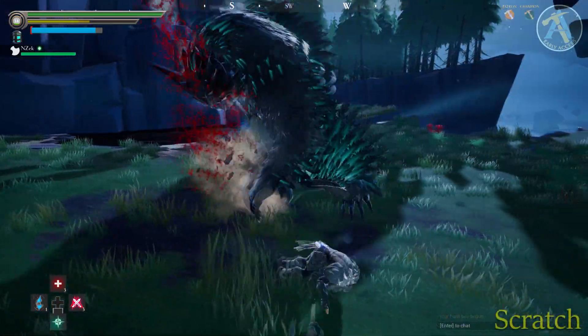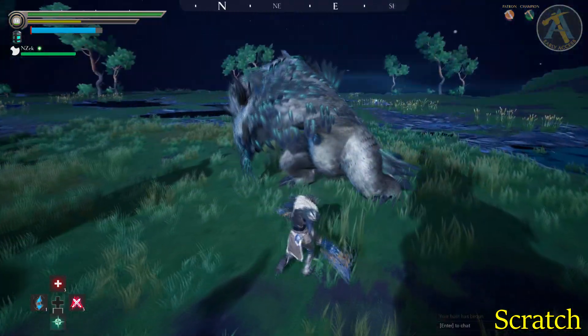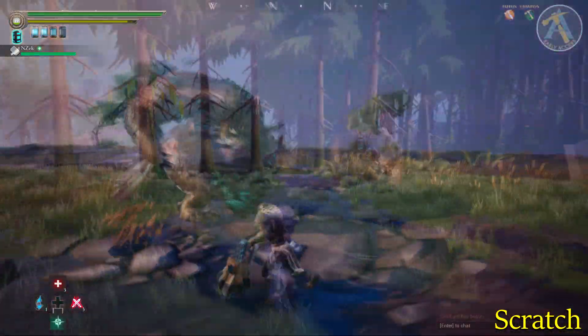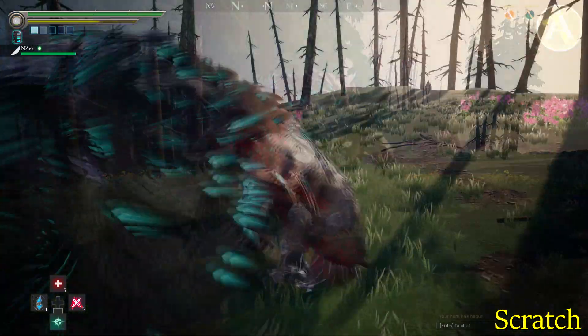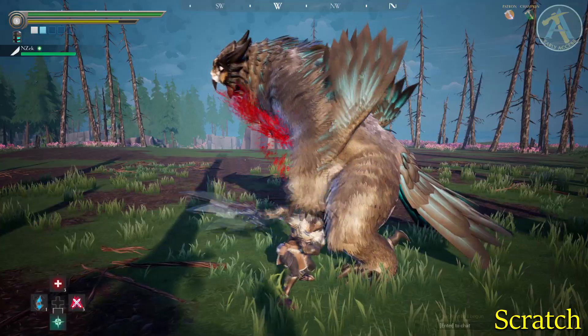With Scratch, Shrike will stand on two legs and, while moving, swipe its claws either two or four times at the targeted player in front of it. Shrike uses the two-swipe version for players up close and the four-swipe version for players further away. In most cases, use your dodge to avoid this move. At the end of the attack, Shrike will screech, leaving itself open to attacks.